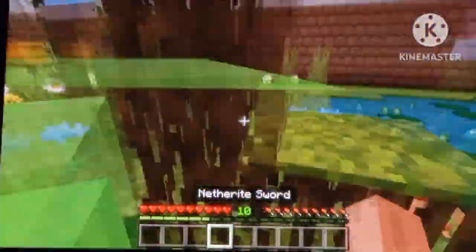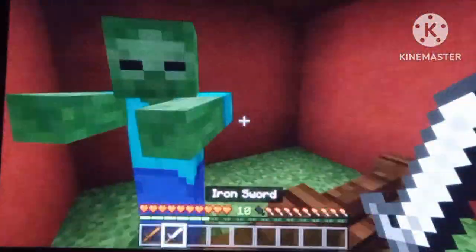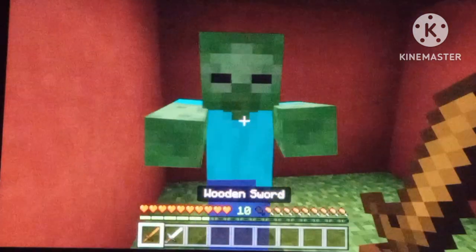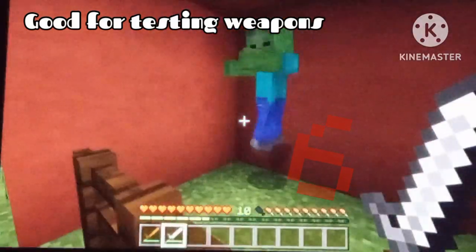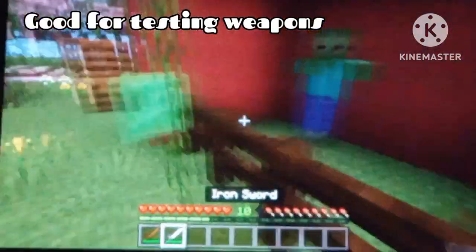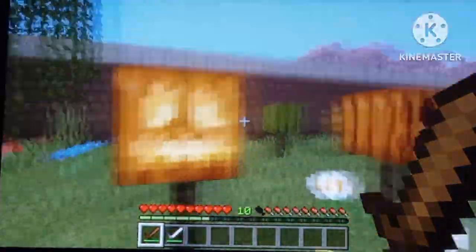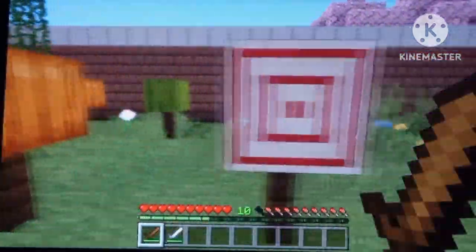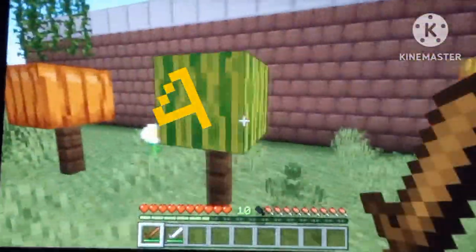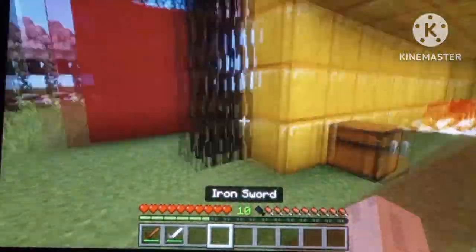Our first feature I think should definitely be added to the game: essentially there will be particles — which I've edited in right now — that tell you how much attack damage your attacks actually do. This will also work on testing blocks like melons, pumpkins, hay, and stuff.